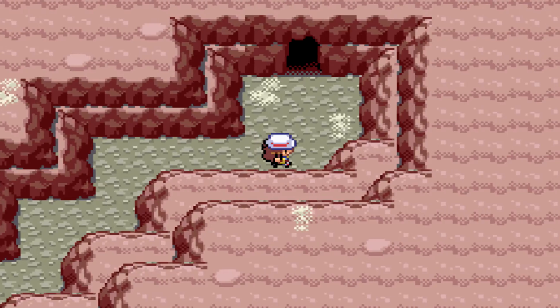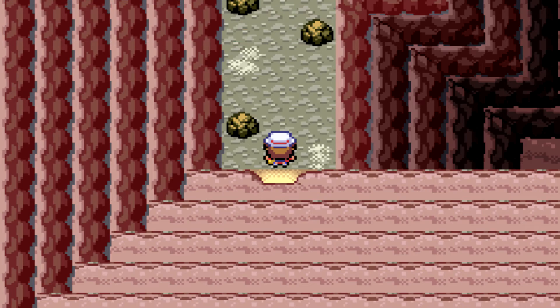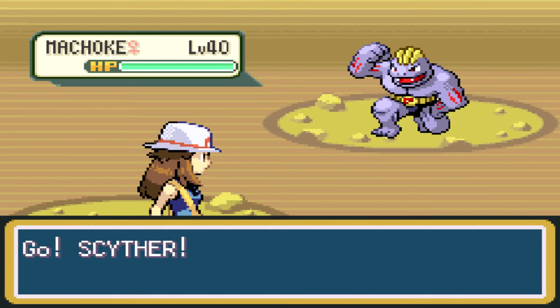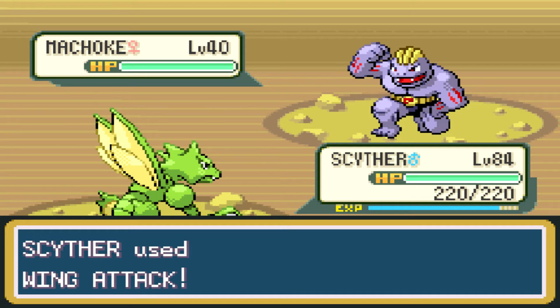One encounter is a Geodude — that's fine. So we're going to go into this cave, and I believe this is the area where Machoke has a 20% encounter rate. Yep, I would be correct in saying that this is the area. There we go — Machoke, level 40. Pretty high level already, good Fighting type.